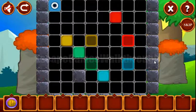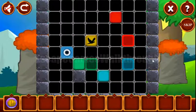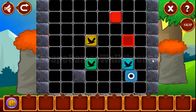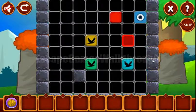Next, let's solve this puzzle. Our task here is to move these colored blocks to their colored positions. So it's not hard to do it here.